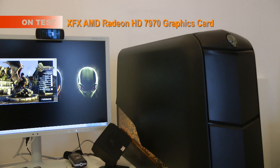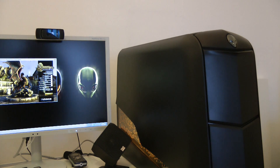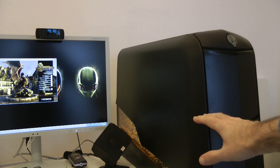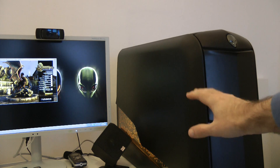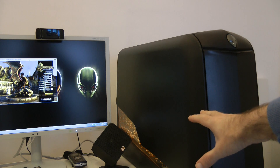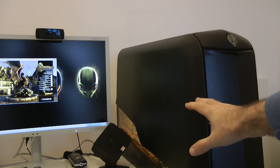Hi everyone, this is Dave from Geekanoids and today I'm going to show you a Unigine Heaven DX11 benchmark on this Alienware Aurora R3. Inside here I've got an XFX AMD Radeon 7970 graphics card, the very latest graphics card with 3GB of DDR5 memory on board.